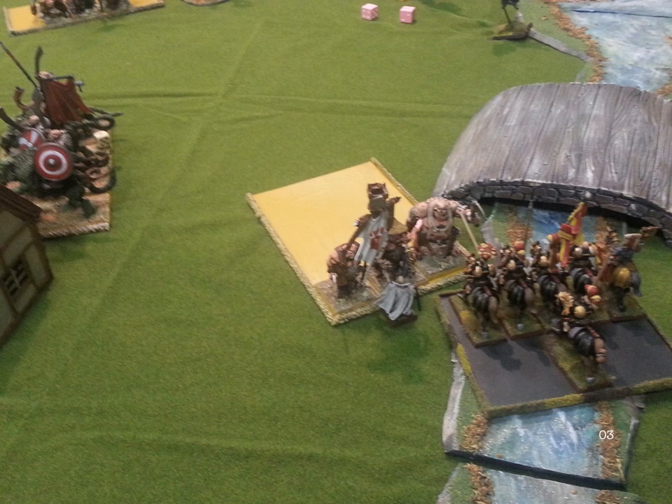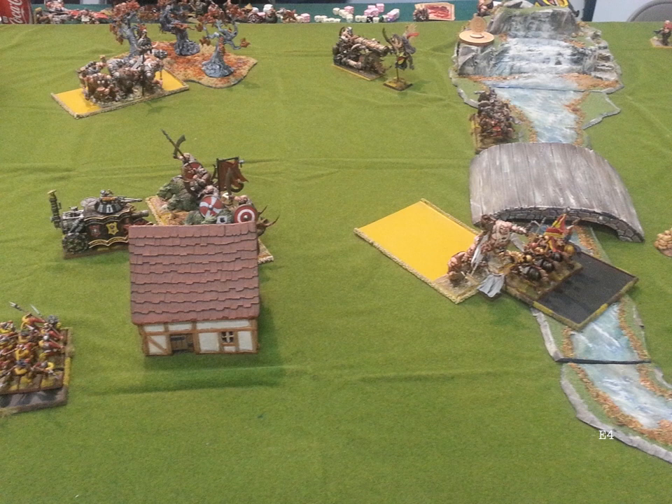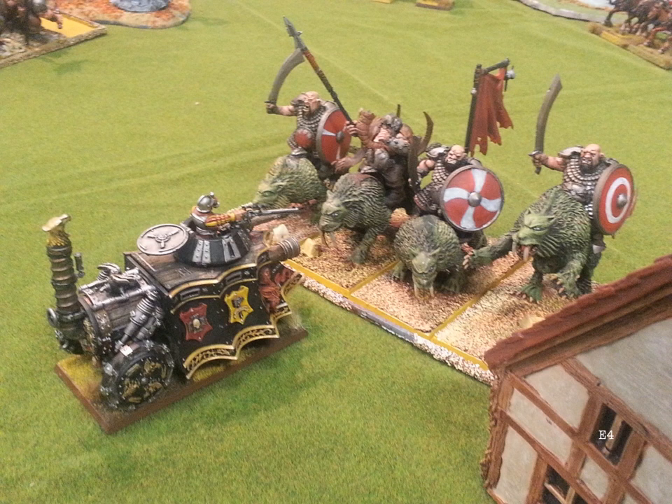On my turn I'm going to get to charge with the Inner Circle Knights, and my hope is that he just doesn't kill my level four — the four-up ward really helps. Empire Turn 4: my Hurricanum fails its panic. My Inner Circle Knights charge, my Captuses charges. Then the heartbreaker — I put all three Steam Points into charging the Mournfang and failed by an inch. That just killed me. Doing D6 plus 3D3 impact hits, I very likely could have killed one of them and broken them.